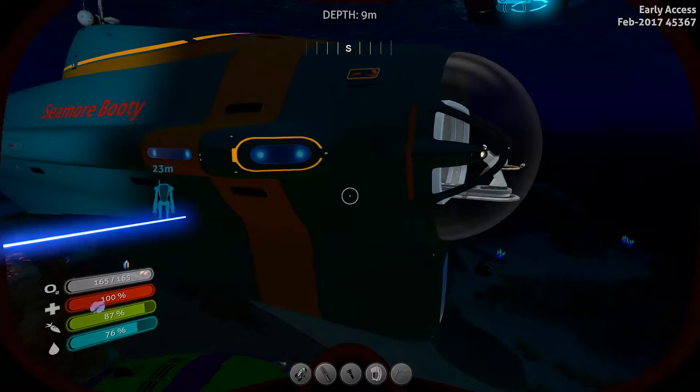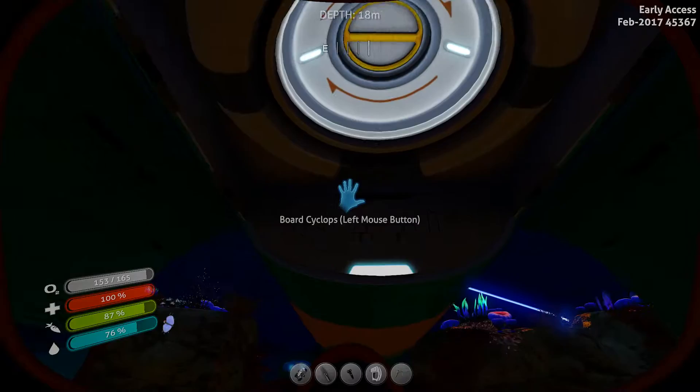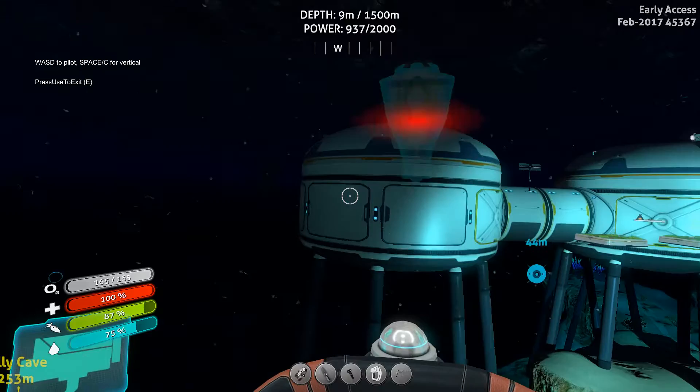All right guys and girls, I think we'll go and get that blood oil. We'll go get some blood oil and make this reinforced dive suit — sounds like a plan. I've got water on me, one should be enough, we're not really going far.